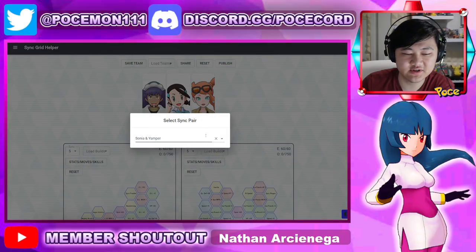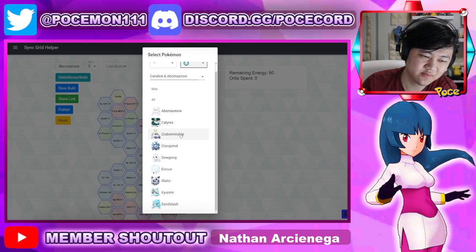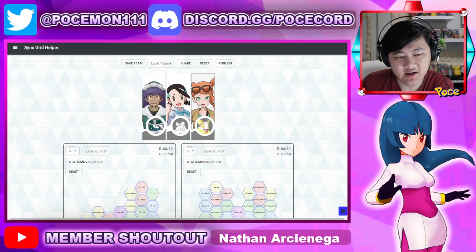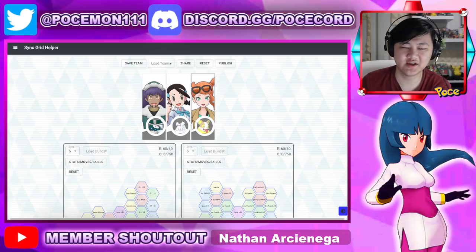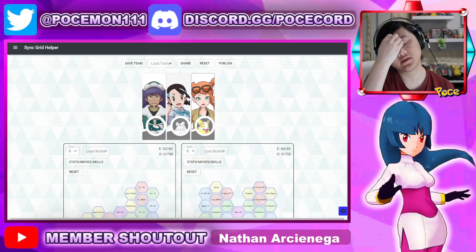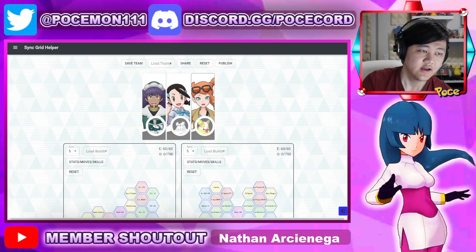If you don't have Yamper, Hilbert is still fine. Dugong needs a special support, while physical supports — Sonia, Hilbert, Scyther, Raichu, Raihan, Azumarill, etc. — work well. Even if you're running Dugong, you'd go for both because you also need to buff Candice's physical side. Something like a Falkner or Sawyer, supports that buff a bit of both. You could get away with Janine Blue, Togepi, stuff like that. Anyway, that's Candice done.